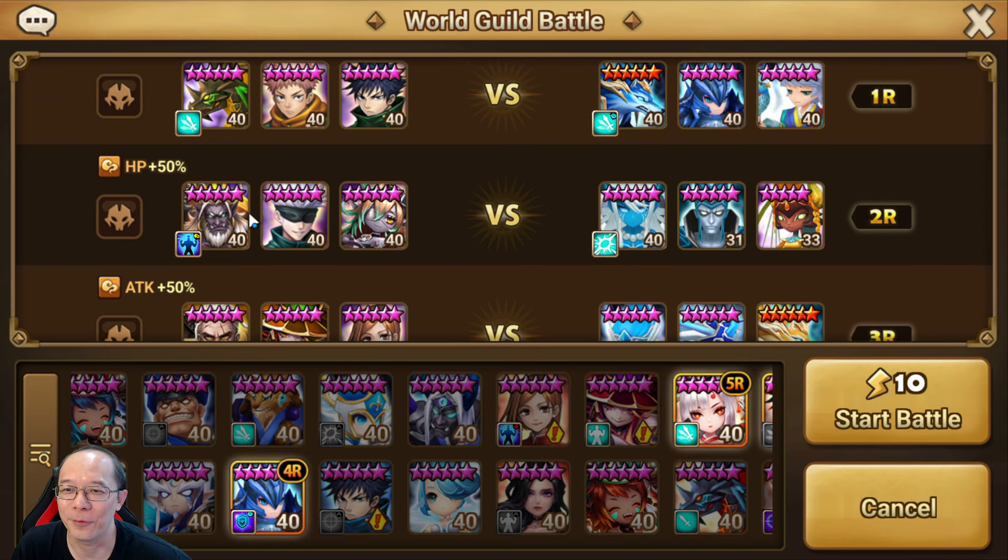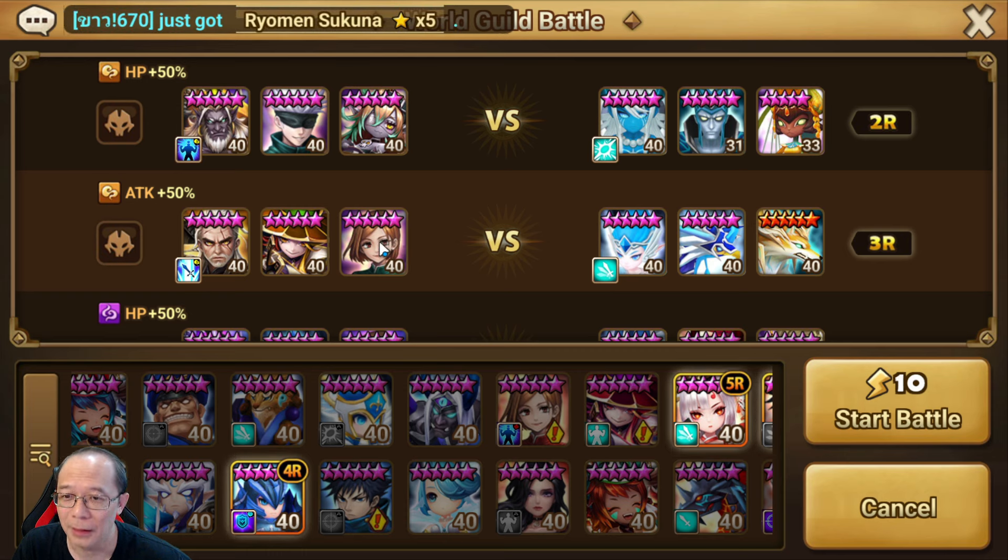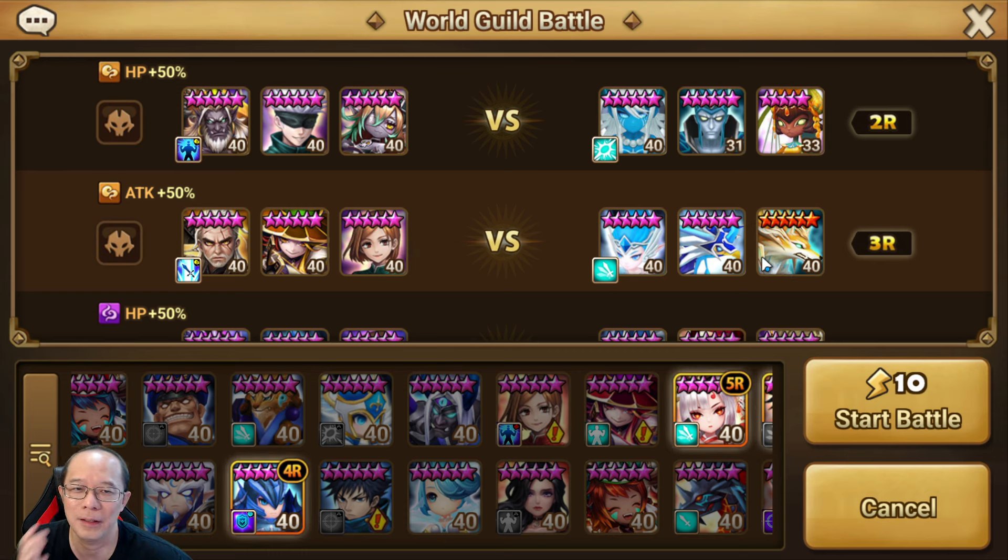Against this, it's all Wind, because this has a lot of... not a lot, this one is all Water. This one is Wind and Water, so I bring Wind units. This one is Water, Water, Light again, so I bring all Wind units. I think this is the only way that makes sense, because they have debuffs and stuff here.